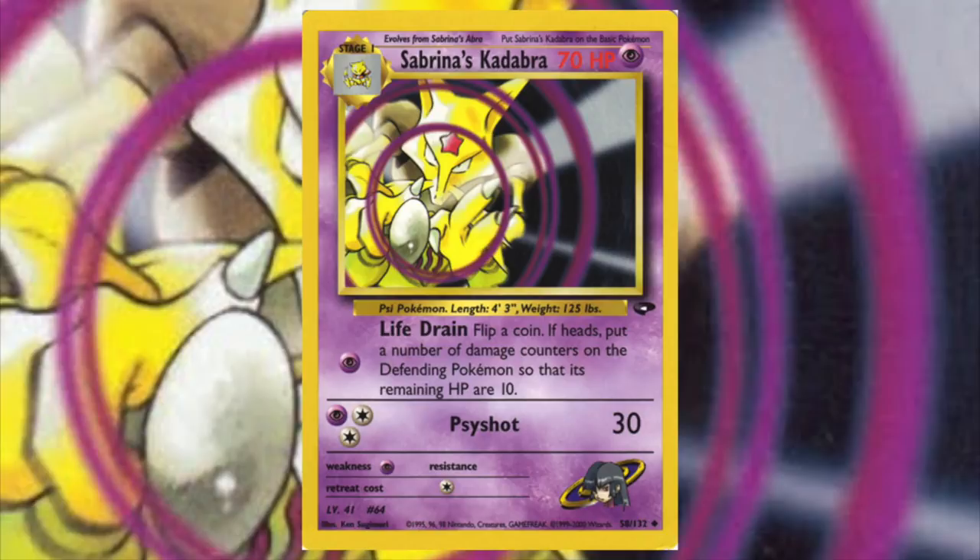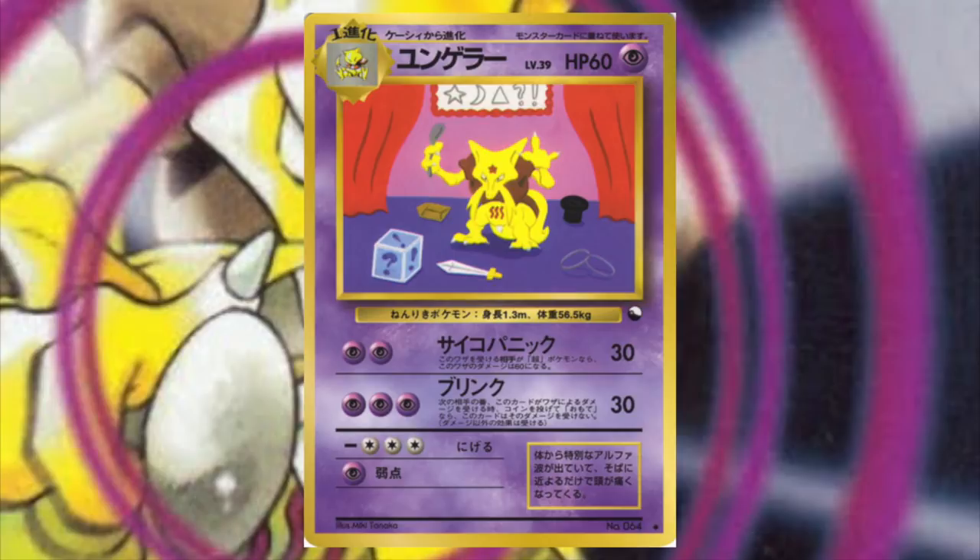The next Kadabra is Sabrina's from the gym sets, and this card has an amazing first attack. You can actually build an entire deck just around Life Drain. It's like an updated version of Raticate from Base Set, where you can set up a really easy one-two punch by using Life Drain and then just retreating into anything on your bench and attacking for at least 10 damage.